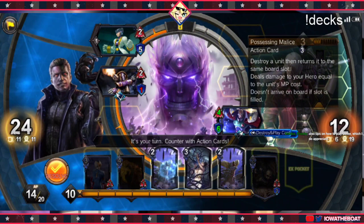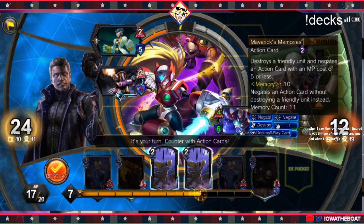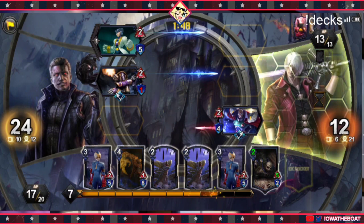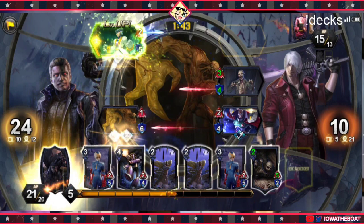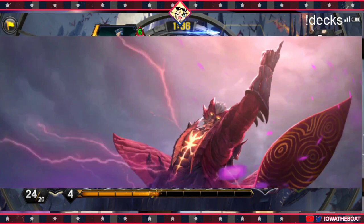He's trying to make copies. This card — Possessing Malice — it makes copies of cards, like Sigma. I'm going to kill Sigma before it becomes a copy. He negated it. Now he has two Sigmas, which is a legendary card — he should only have one. We may or may not actually lose this game because of that occurrence.